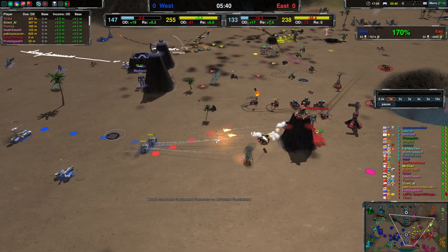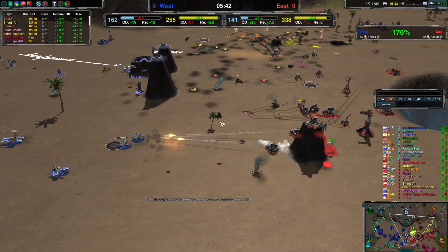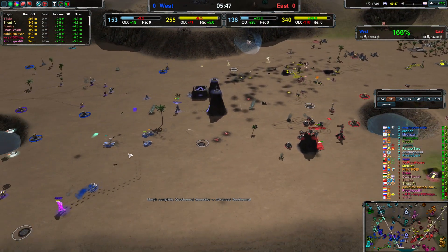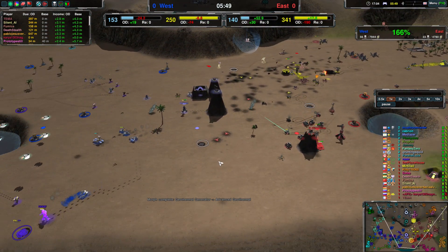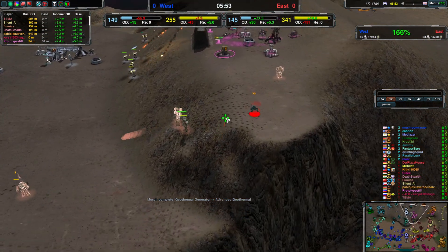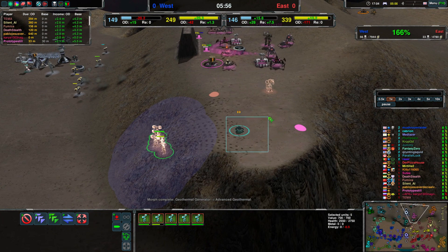Badgers getting kind of close — that's not good. Over here, Lance out so they will have good firepower for Team West. Over here, Flea being a little annoying, and against AA it's no big deal.